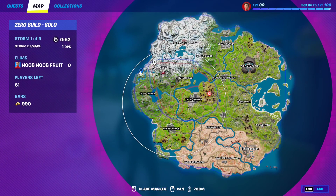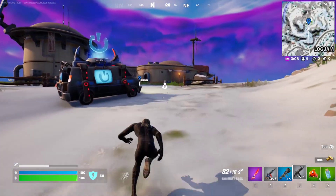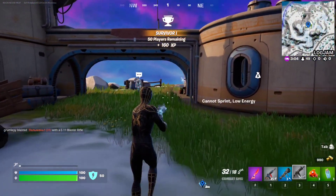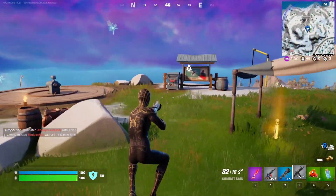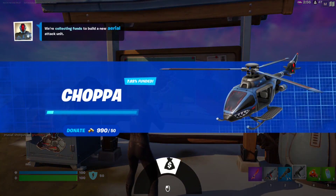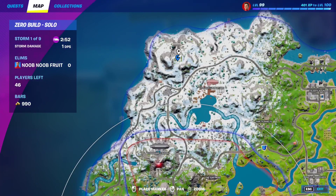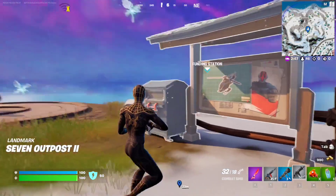This is the second location, west of Command Cavern. The third Choppa location is going to be right over here at this Seven outpost, really at the edge of the map. Here's the fund station — this one is at seven percent. The location is northwest of the map, right next to Logjam Lumberyard.